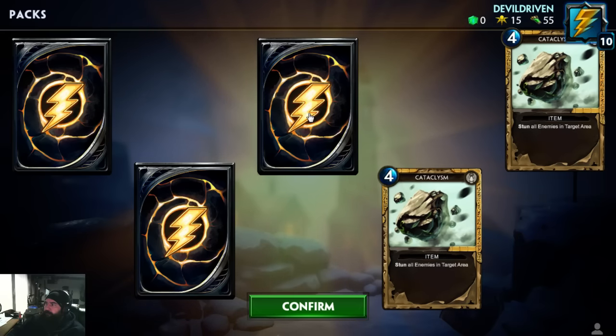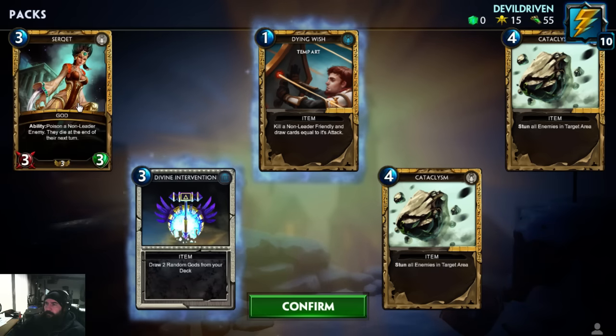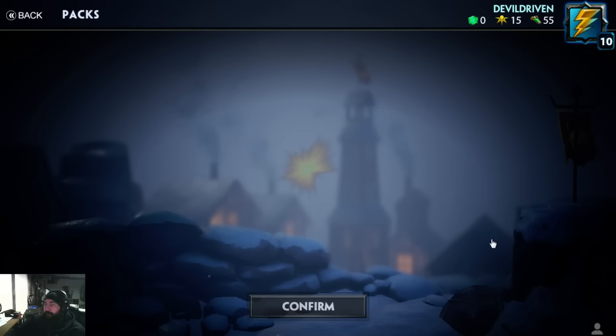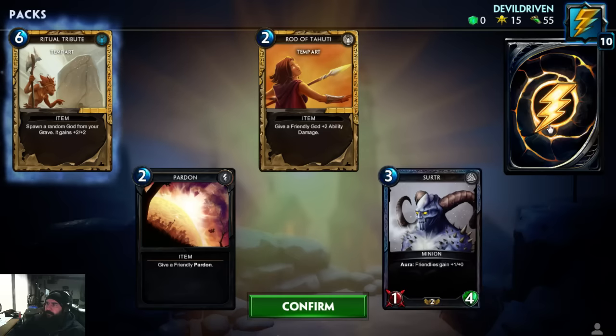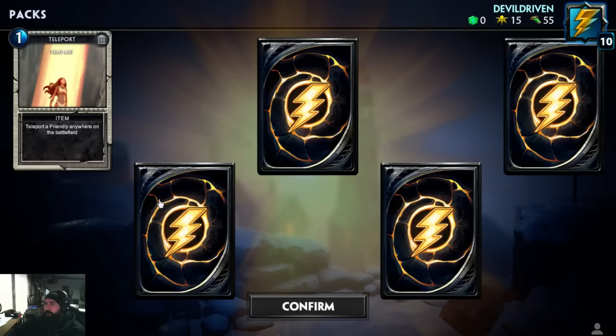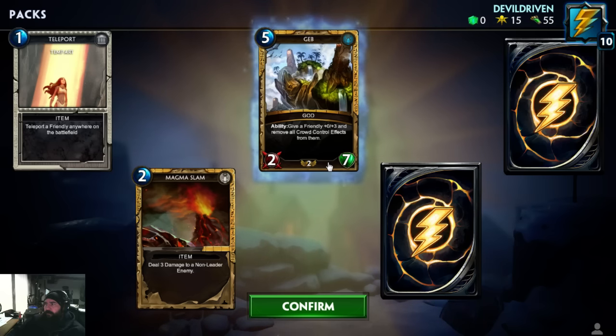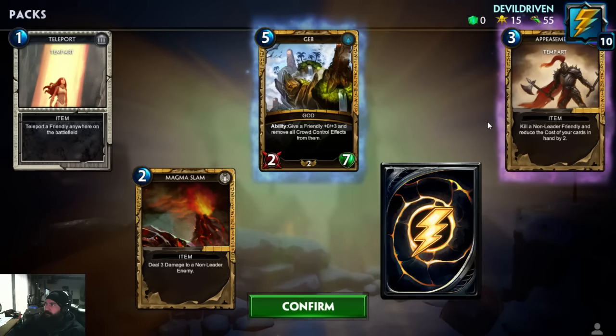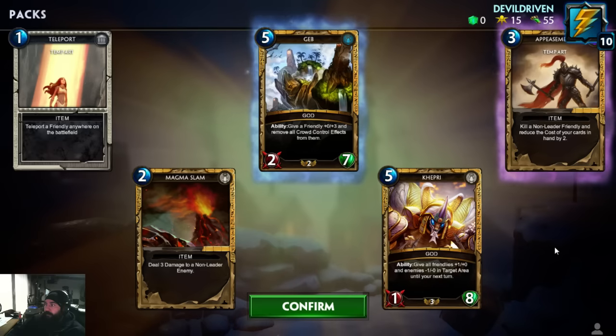Some of these I already got. We got a god poison — a non-leader enemy will die at the end of their turn. That seems pretty good. They give you Poseidon and the two other leaders. Teleport, we already had magma slam. There's a god ability: give a friendly minion zero attack, three health, and remove all crowd control effects from them — so you can un-taunt. That seems pretty cool. Appeasement: kill a non-leader friendly and reduce the cost of your cards in hand by two. Wow, that seems pretty good, and another god!